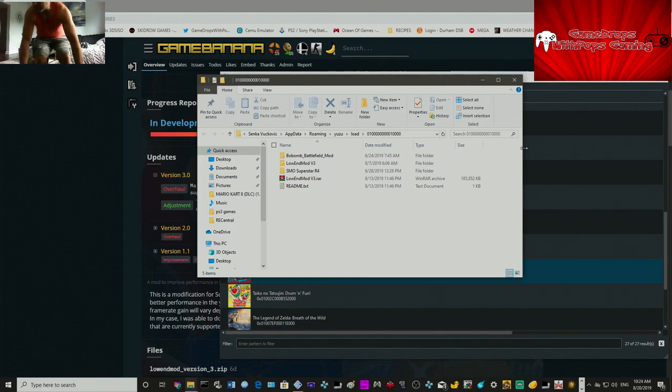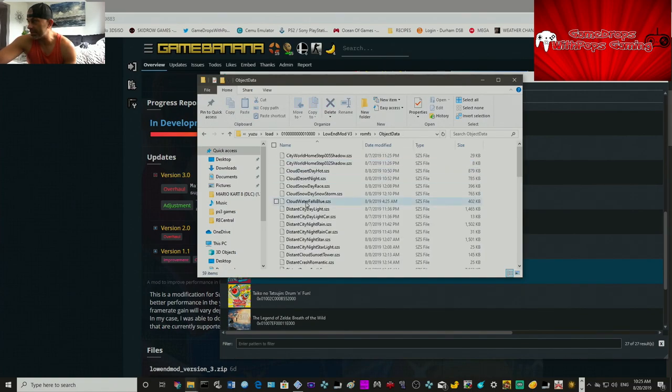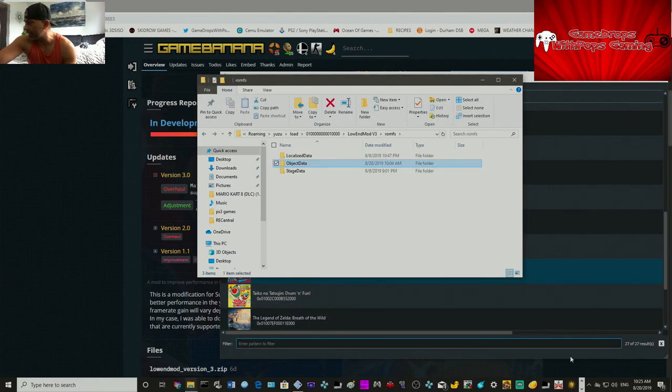You put it in your AppData Roaming Yuzu load folder, find the associated game, and then add it in there. Same with the Mario tattoo folder — you put it in here, it's the low-end mod folder, and it'll show object data inside.